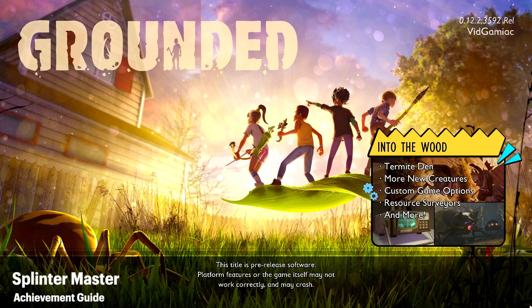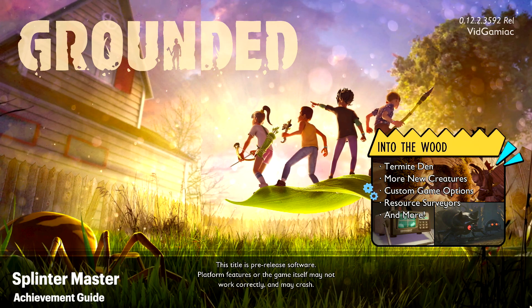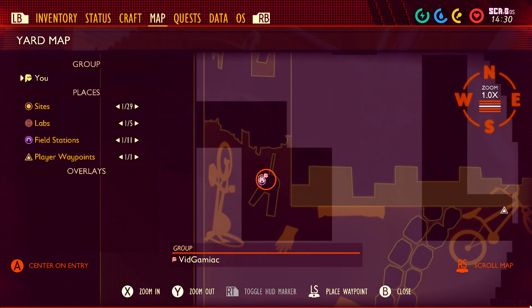Hey everybody, here from TheGamingYacht.com. Here we are today back in the Into the Wood update for Grounded, going for the Splinter Master achievement. This is to craft a Tier 3 arrow.